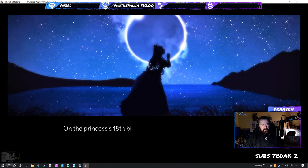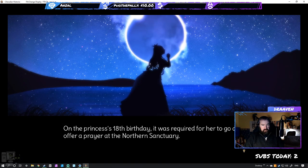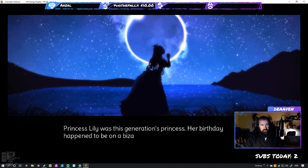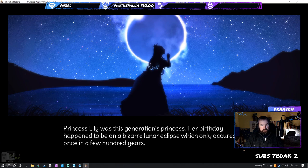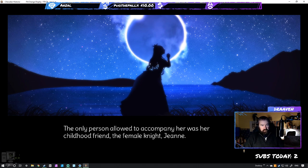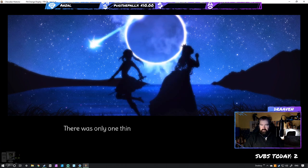Perhaps for that reason, the royal family had peculiar customs. On the princess's 18th birthday it was required for her to go and offer a prayer at the northern sanctuary — part of their agreement with the spirits dwelling within the royal ring. Princess Lily was this generation's princess, and her birthday happened to be on a bizarre lunar eclipse which only occurred once in a few hundred years. The only person allowed to accompany her was her childhood friend, the female knight Jean.